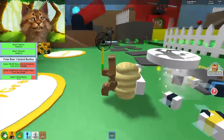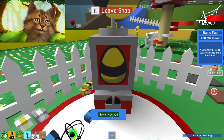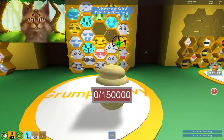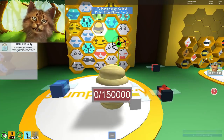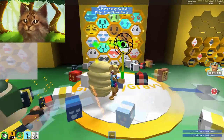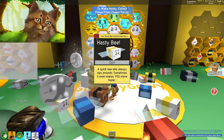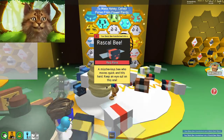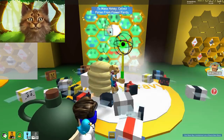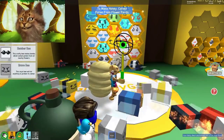First thing we're gonna do is grab our bees. Let's open the shop and buy two bees — that was really expensive. We put two bees here, one and two. Now let's put the royal jelly on them. Three, two, one — transform! Hasty bee. Three, two, one — transform! Oh, Rascal Bee! I kind of like Rascal Bee.